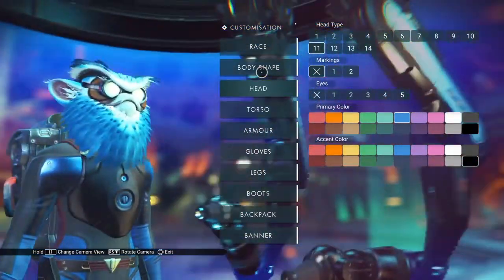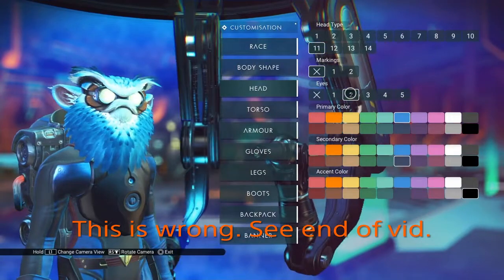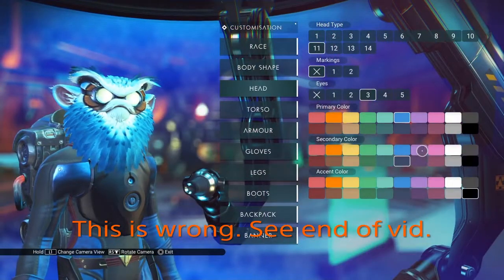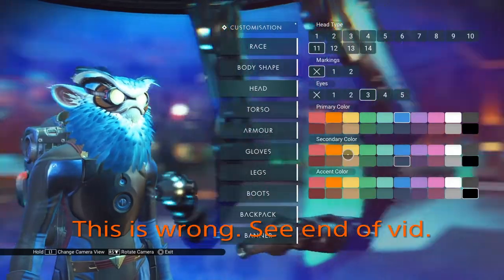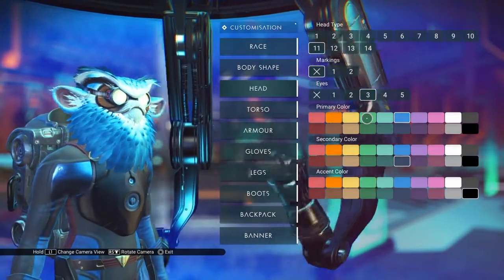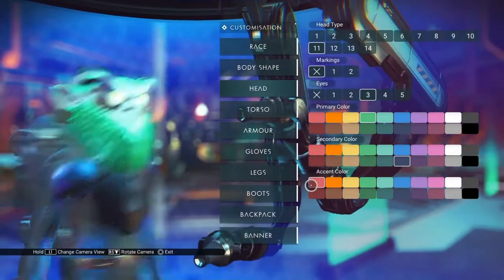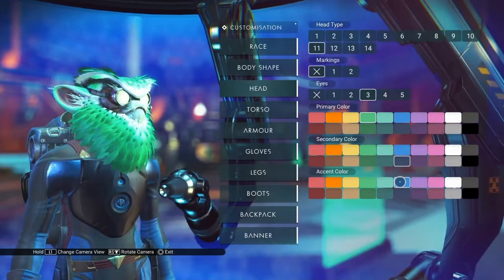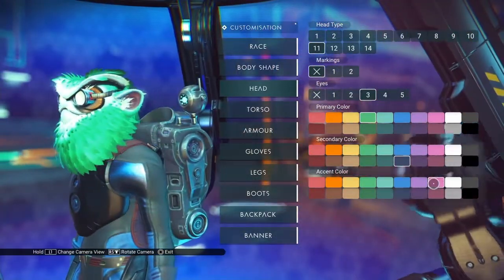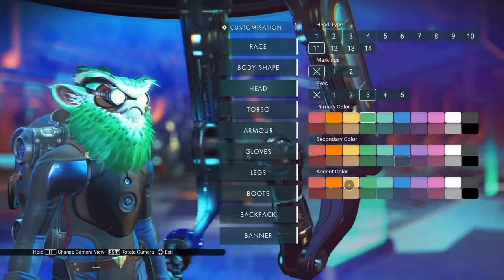She's got some nice goggles on. Because of the goggles, changing the eyes doesn't do much, which is also going to make it so the secondary color doesn't matter very often. The secondary color usually controls the color of the eyes on these visages, so I think that's not going to matter here. The primary color will be the color of the main head. Something is changing around the eyes with the accent color, but I think whatever is changing is being covered by the goggles.